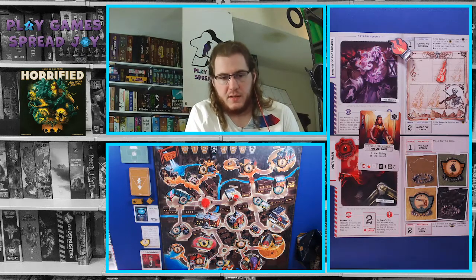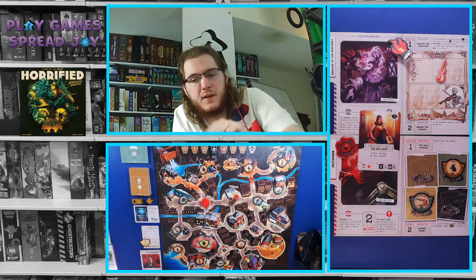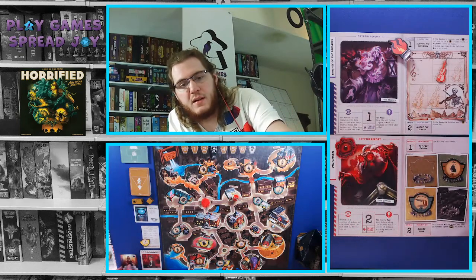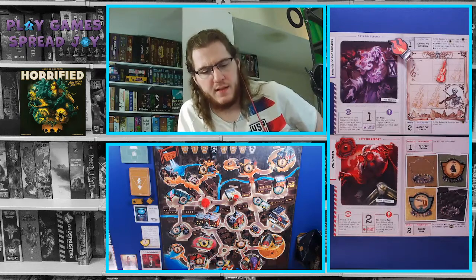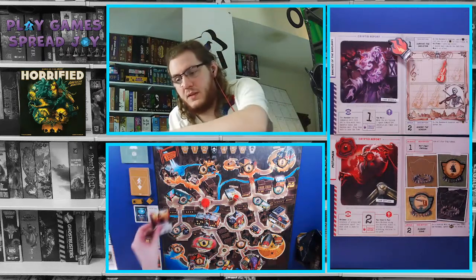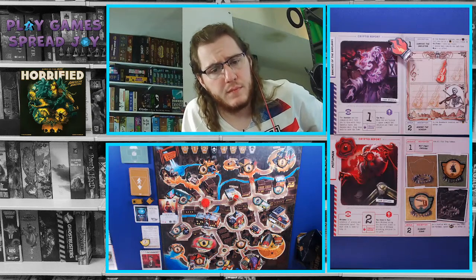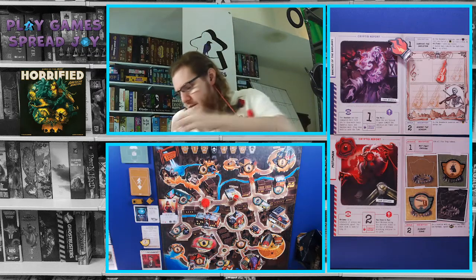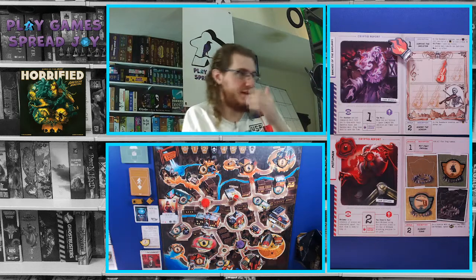The second symbol on this card is the fire frenzied symbol — so that means the Banshee is going to attack, or attempt to move and attack. It still has one movement to roll. So it's just going to start moving, but it doesn't get to roll because it's not in the same space yet. Straightforward enough.